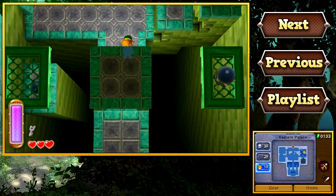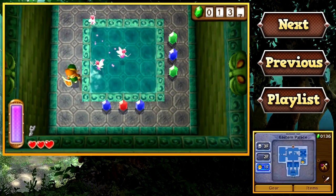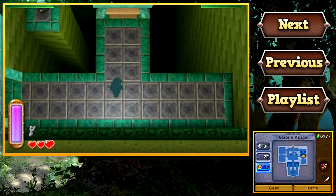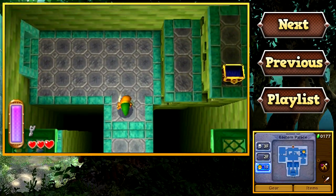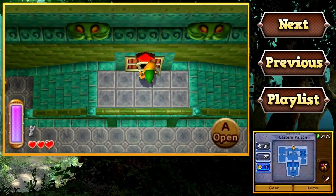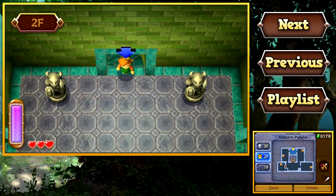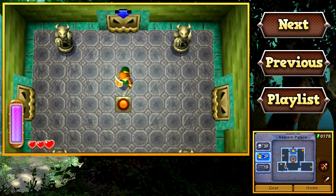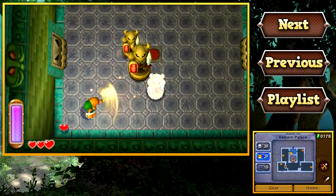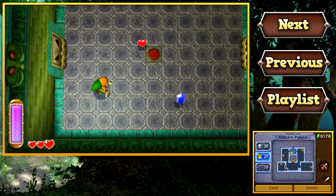But before we go up there, look at your map. By the way, there are no dungeon maps in this game either. Down here, there's actually a hidden pseudo-fairy fountain with some rupees and some fairies in it. Fairies in this game act a little bit differently than they do in most Zelda games — they act similar to fairies in A Link to the Past. They will revive you when you die, however they only revive up to six hearts. Honestly, they're really not that useful. There are better health restore items you can get in this game than fairies, so I really wouldn't recommend picking more than one up. Save the rest of your bottles for potions and stuff like that.